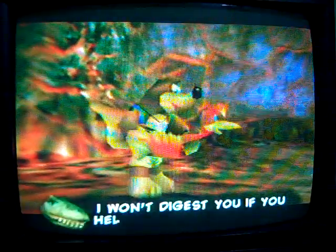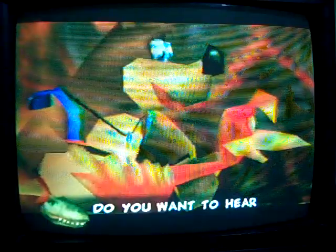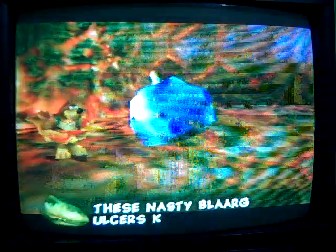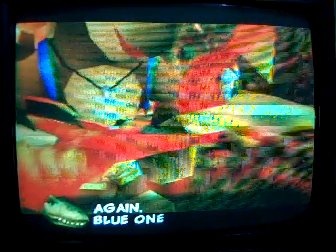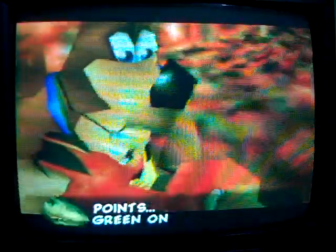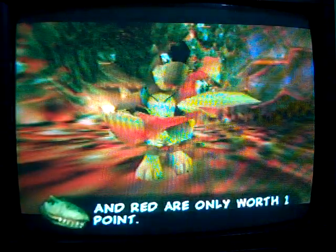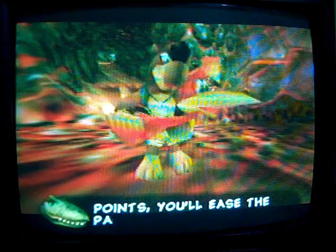I won't digest you if you help me out with my little stomach problem. Stomach problem? Do you want to hear what you got to do? Let's see what he has for us. These nasty blurred ulcers keep appearing from my stomach lining and they really hurt. I want you to shoot them before they disappear again. Blue ones are worth 3 points, green ones are worth 2 points, and red are only worth 1 point.